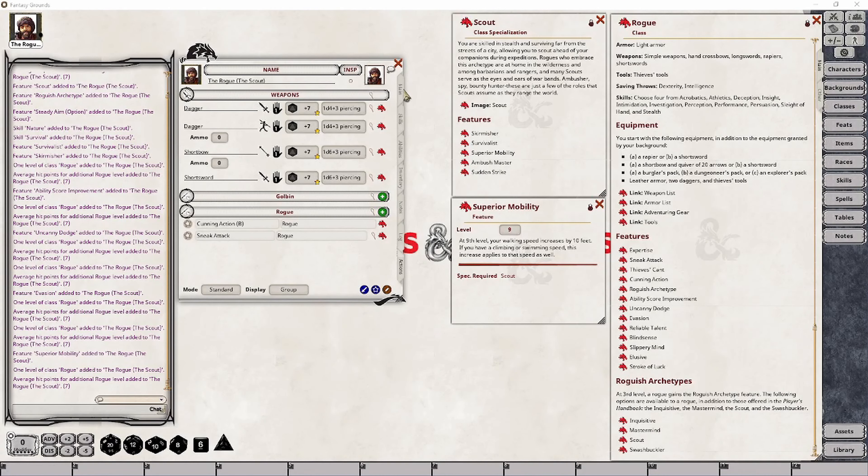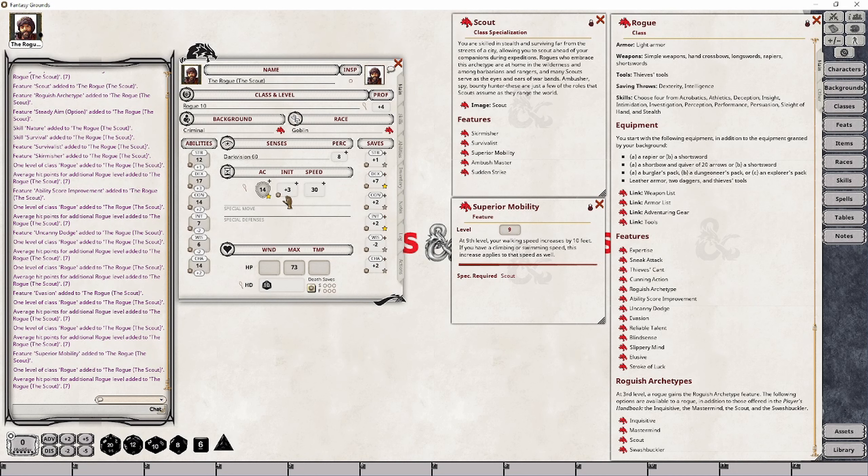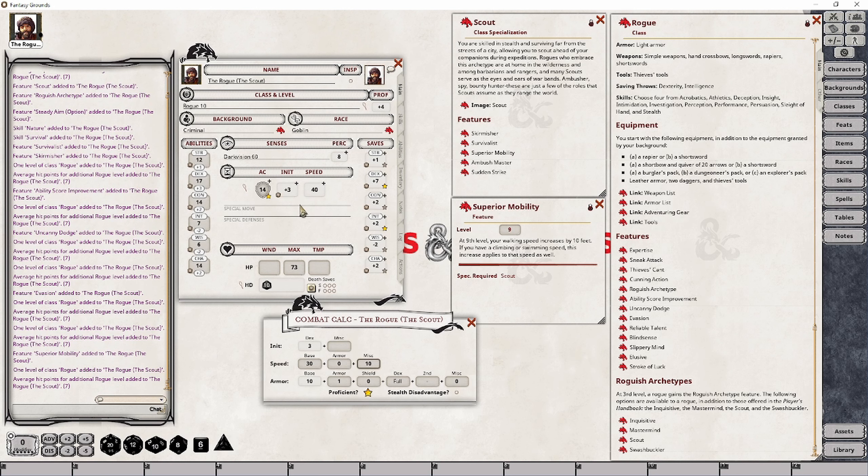To set this up, all we have to do is go to our character's main tab and modify our speed using this magnifying glass. What we want to adjust is 10 additional feet, and we're going to put that in the miscellaneous column. That gives our character a total of 40 feet of movement.